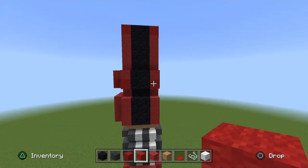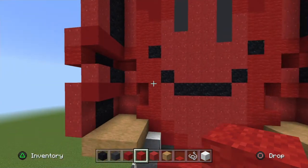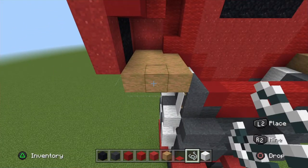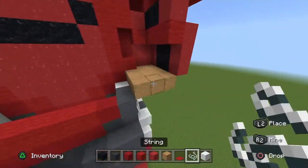Now we can move on to his back side. We'll finish off the arms first. Start off — change to barrier block, place it on the two far ends, and go up two columns of three red powder.